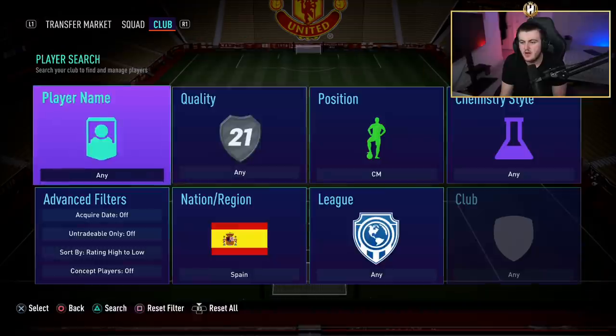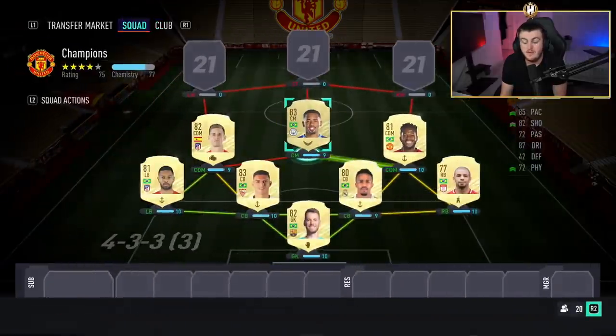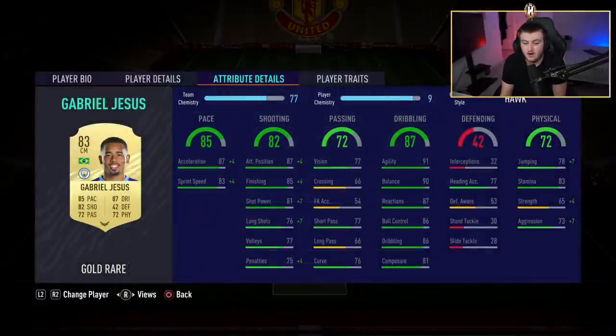In the centre mid spot we've gone with our first striker who is starting as a centre mid — it's actually Gabriel Jesus. When I first used him I wasn't sure but the more I use him the more I warm up to him. His R1 dribbling is phenomenal and he gets into really good positions. His attacking positioning is really good. His shooting is a bit of a learning curve if you're used to really powerful strikers like Harry Kane, but he makes up for it a lot in his supporting runs and build up play.